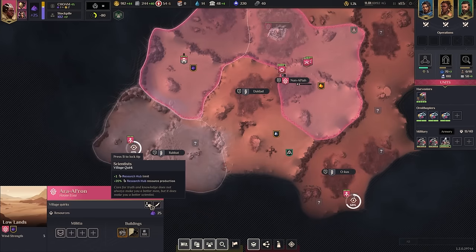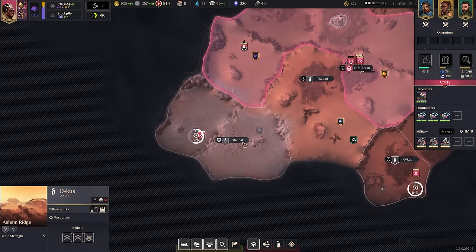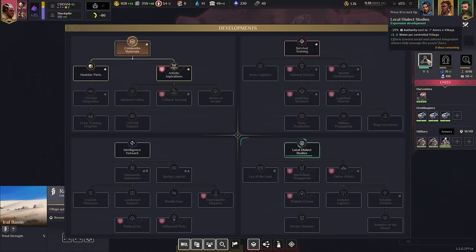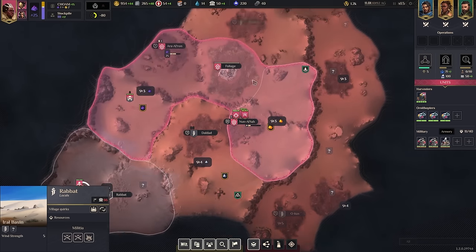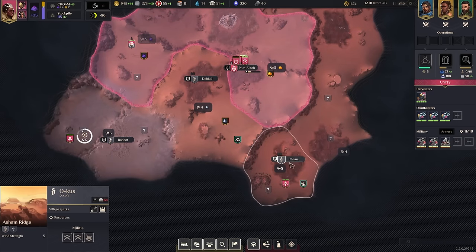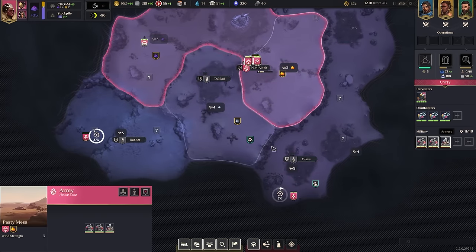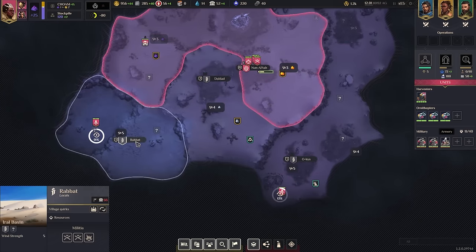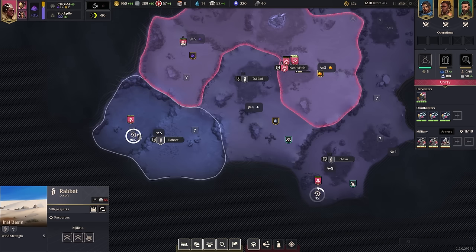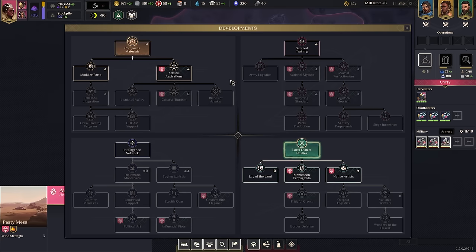From here we're going to build two knowledge buildings or research buildings there. We need to look at our tech a little bit. Our authority is plus four. I think this is a special region of some sort. We also need to start thinking about water as well. There's a nice water region down there and we have five wind in both of these regions. Ooh, fuel cells - that is probably one of the most important things for the Ecaz because they have really good mechanical units.